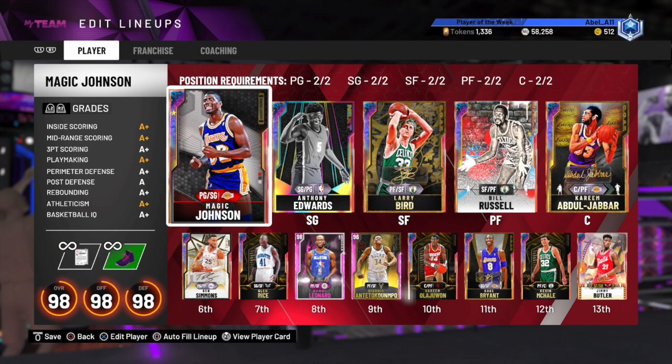This next squad is a 10 out of 10. You've got Evo Magic, Anthony Edwards, Larry Bird, Bill Russell, and Kareem — even though there are technically better starting lineups, this one can compete with any other in the game. The only lineup I could think of that would give this trouble is something like T-Mac at the two and Wiseman at the four. On the bench you've got Evo Ben Simmons, Glen Rice, Kawhi — that Kawhi card is underrated — and then Giannis, Hakeem, Kobe, Kevin McHale, and Jimmy Butler.